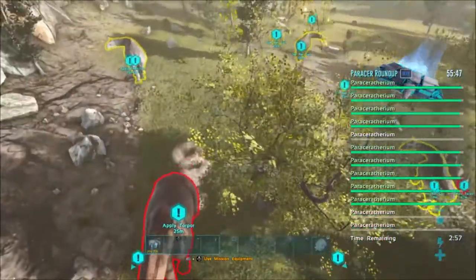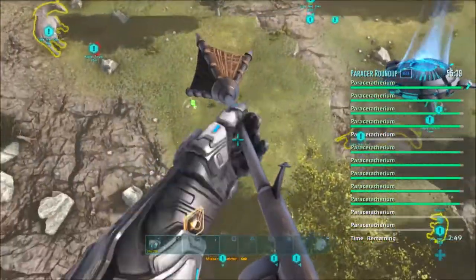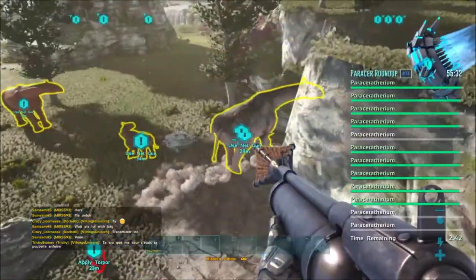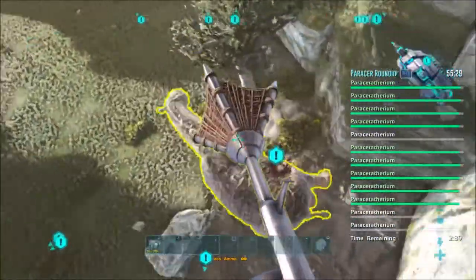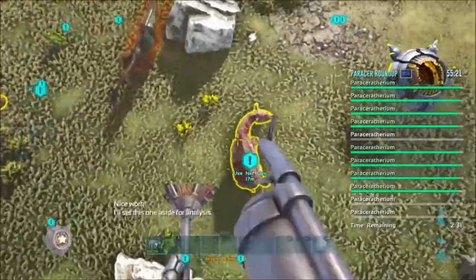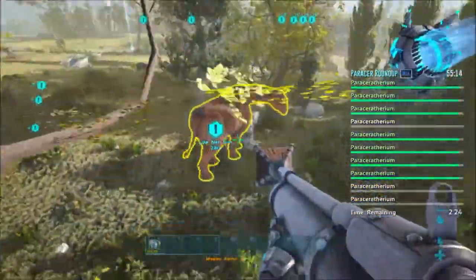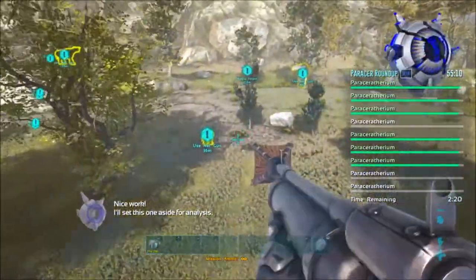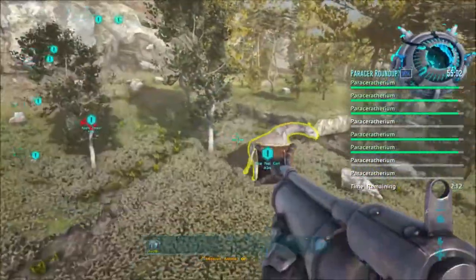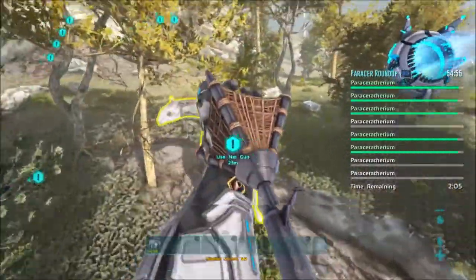Now I'm going to start catching all of them because I have a lot in the yellow. One problem is when you do this it will actually call your dino, which is kind of annoying. There you go, we got that one as well — we want to get the zero one. You actually have one hour to complete this mission, which I think is pretty cool.